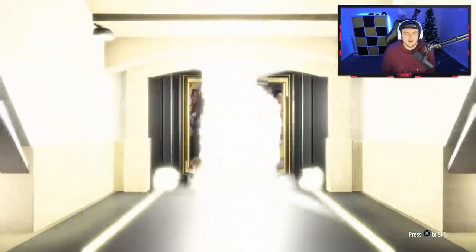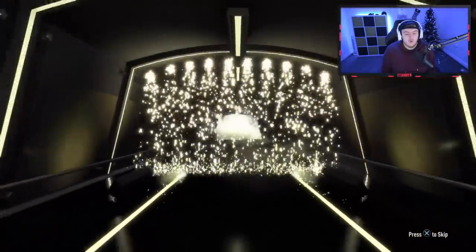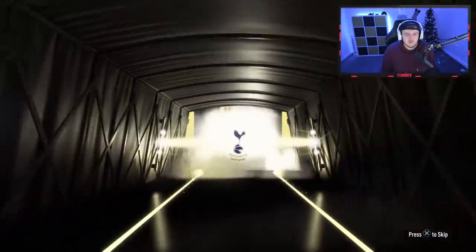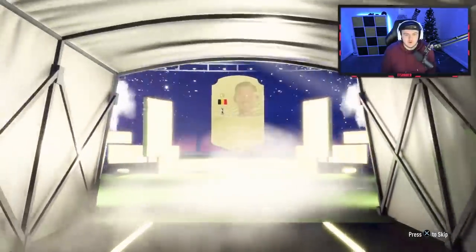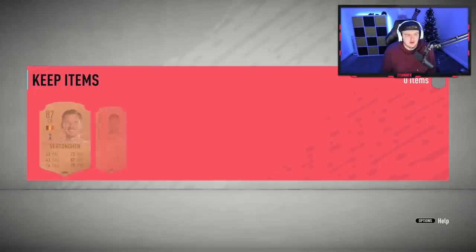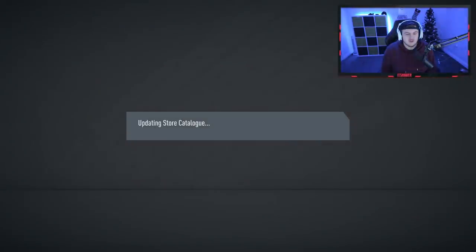We're gonna open the first rare mega pack. Oh, it's a walkout! Let's go — good start! Belgian center back — it's either Vertonghen or Alderweireld. It's Vertonghen! I mean, 87-rated. Obviously last week he got an icon, so that was decent, but 87-rated in the first one is a decent start.